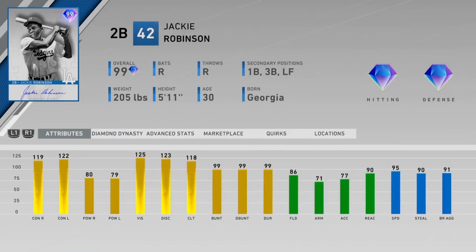Second base primary with first base, third base, and left field secondaries — this card can play a lot of positions on your team. 125 vision, 119 contact, 122 contact, 80 power, 79 power. He literally rivals Craig Biggio, the AL Collection Award, and this card is free. So if you like Robinson's swing, definitely worth a try — 95 speed, he could be deadly. I don't know if I'm going to start him over Sandberg; it's close because I know I can prestige Sandberg. We'll have to see how he plays online.